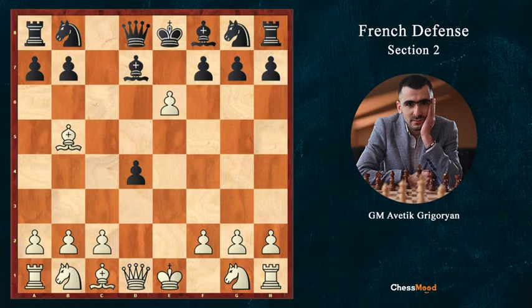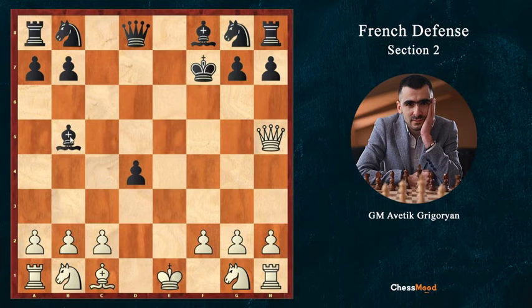The trick here is that after Bb5, we take xf7, Kf7, and Qh5 check — getting back the b5 bishop. We are a pawn up.